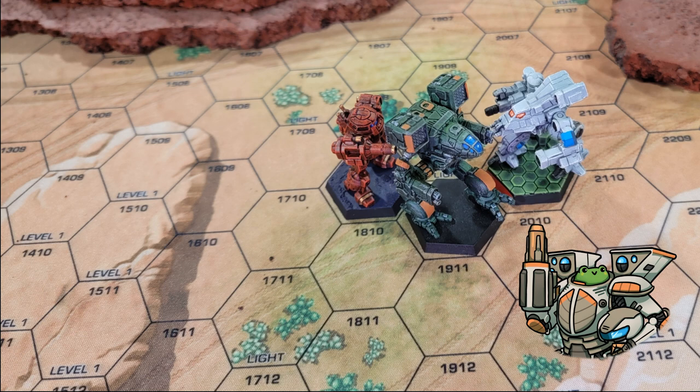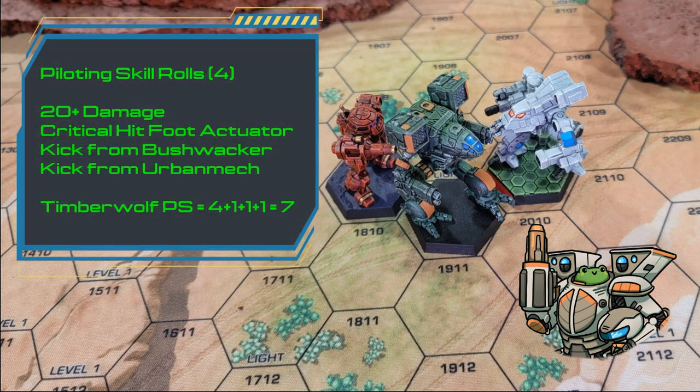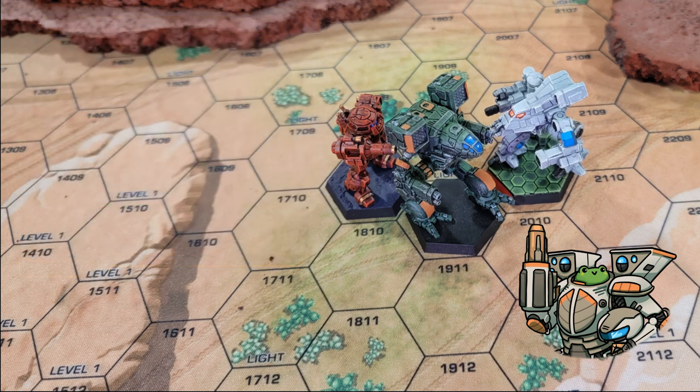In the resulting physical attack phase, the Timberwolf is kicked by the Bushwhacker and also kicked by an Urban Mech that came out of nowhere and scored a critical hit on the Timberwolf's foot actuator. Since the Timberwolf takes more than 20 damage during the physical attack phase, that will factor into the piloting skill roll. The total number of rolls will be 4: one for each of the kicks, one for the 20+ physical damage, and one for the critical on the actuator. The modified piloting skill number for each of these rolls will be the original piloting skill of 4, plus 1 for the existing leg actuator critical from the weapons phase, plus 1 from the new critical on the foot actuator, plus 1 for the 20 points of additional damage. That's 4 piloting skill rolls that need 7+ to be successful. Three out of the 4 rolls are successful, but the 4th is a 5, so the Timberwolf will fall and take additional damage as a result.